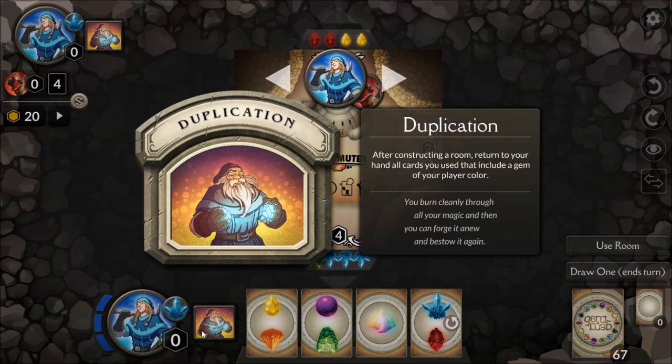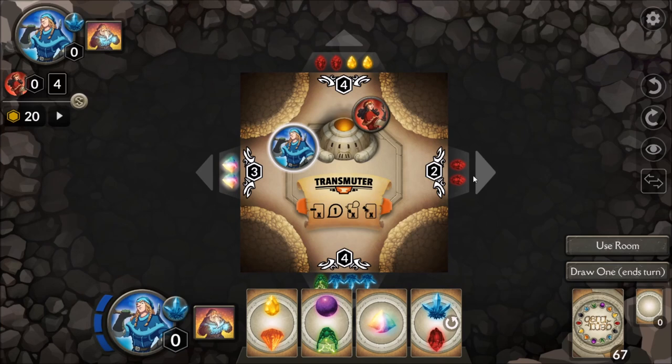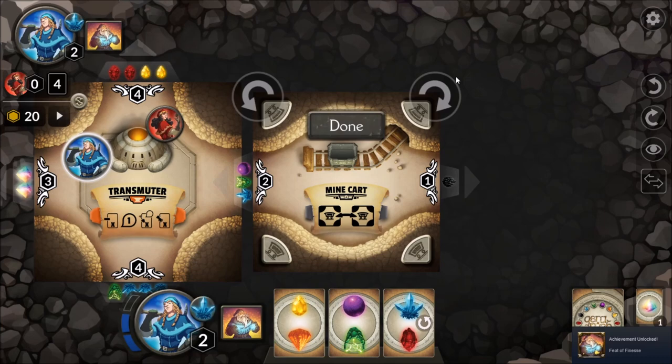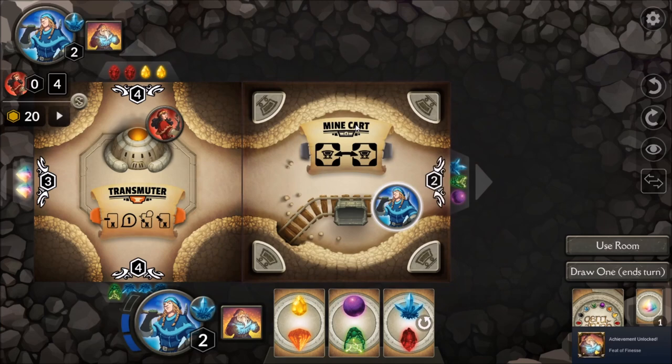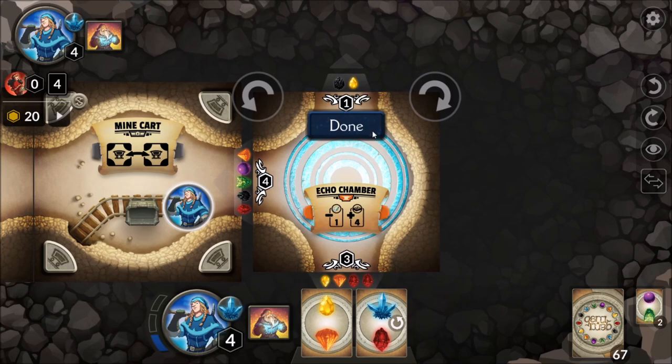So how do you play? You start off in one room, and at the edge of every room there are four sides — these rooms are square. You're going to be spending cards from your hand in order to build these rooms. The left-hand side of the room might need a blue gem and a red gem; the right side might need two black gems and a wild gem. There's also a point value next to each of these costs, so you can see how many points you get by digging in that particular direction.